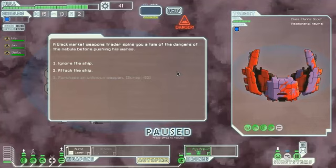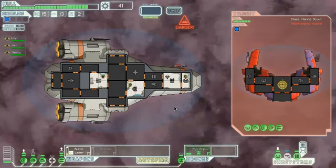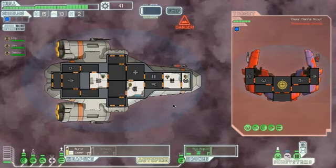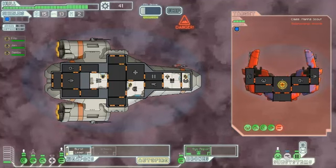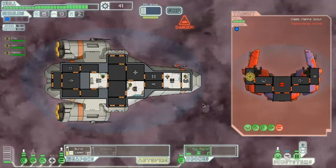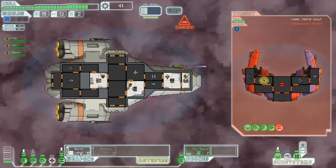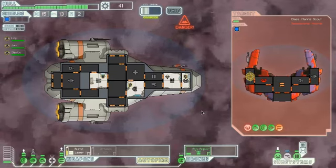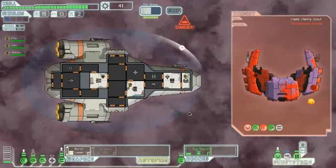A black market weapon trader spins you a tale of the dangers of the nebula before pushing his wares — we attack him. One of the things you really have to do in this game is be a complete jerk to everyone. It's how you get the scrap you need to beat the game. His weapon's powered down — he's pretty much toast. Let's target steering in case he tries to jump. They're dead.